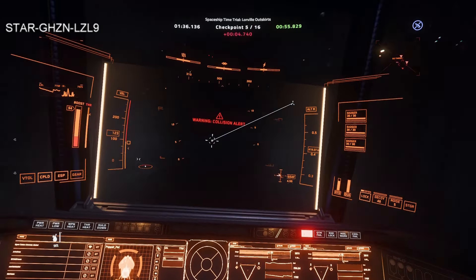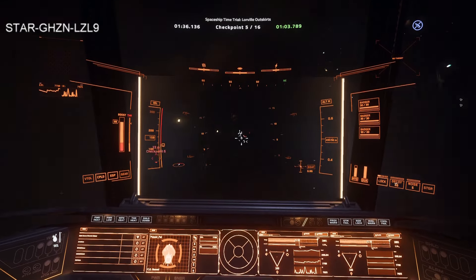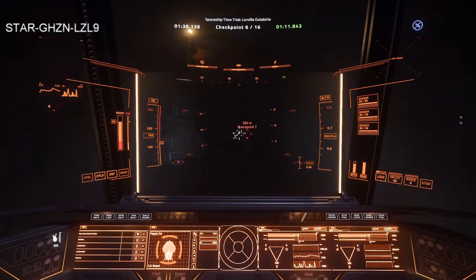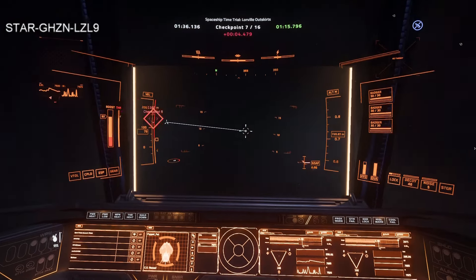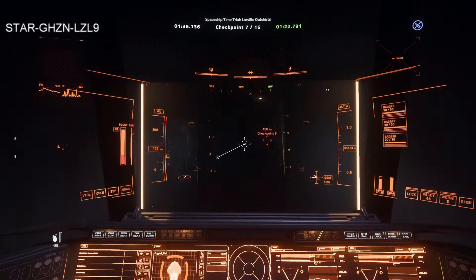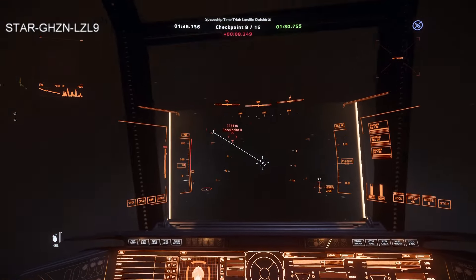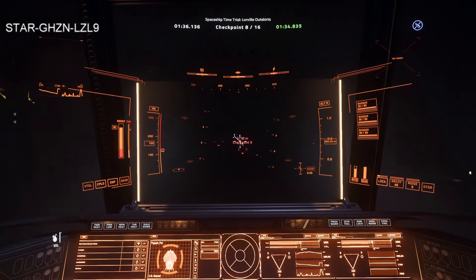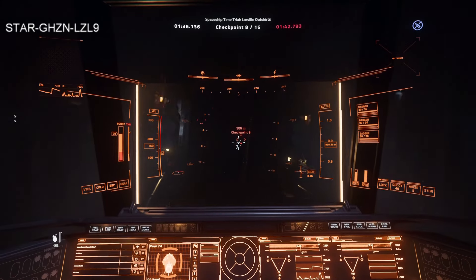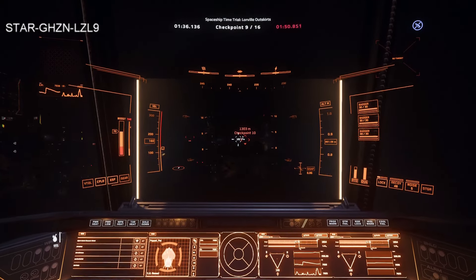The next ones are in a straight line so I can keep the speed up. At checkpoint seven I'm starting to turn facing the right way for checkpoint eight, over this crest of the hill. Eight out of 16 done and already well over the target time — not a great race, partly because I can't see, partly because this isn't a race ship. But you could race any ship here — I've heard of people racing Caterpillars.